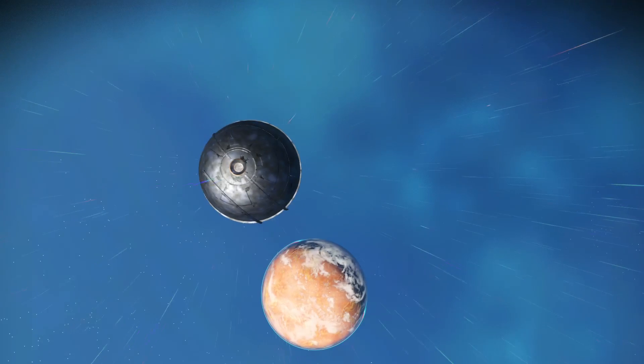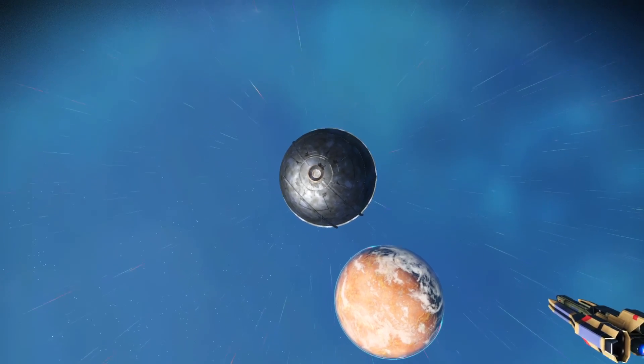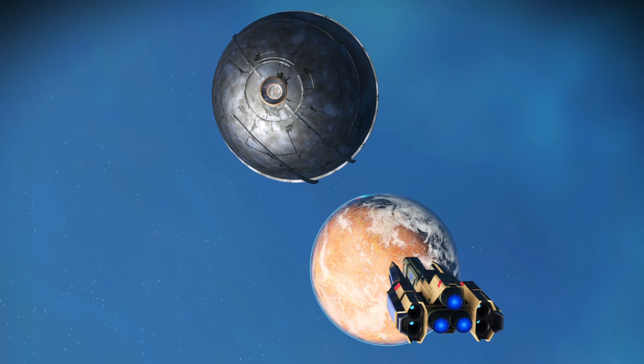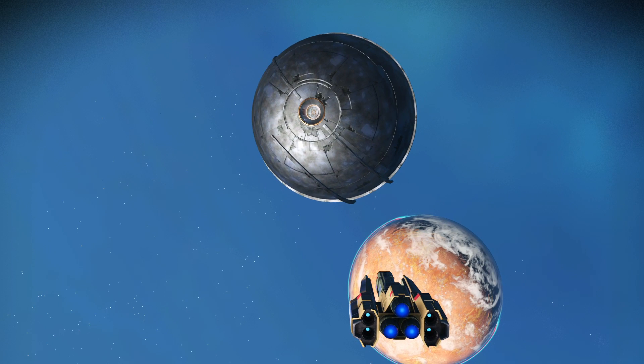That's what it looks like — just a sphere with an entrance right in the middle. The space anomaly allows you to talk to two people: one is called Nada and one is called Polo. Both have the ability to give you new blueprints if you do what they ask. Polo, the Gek in there, will ask things like: have you scanned a certain amount of fauna, survived extreme conditions, or made a certain amount of money?